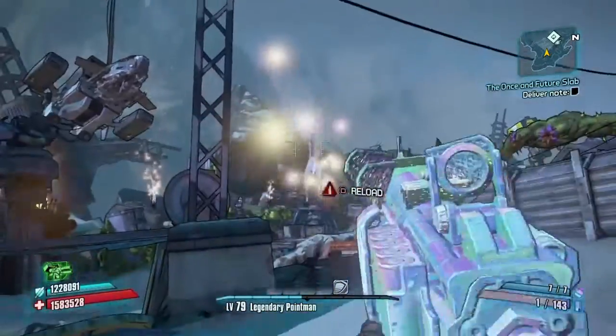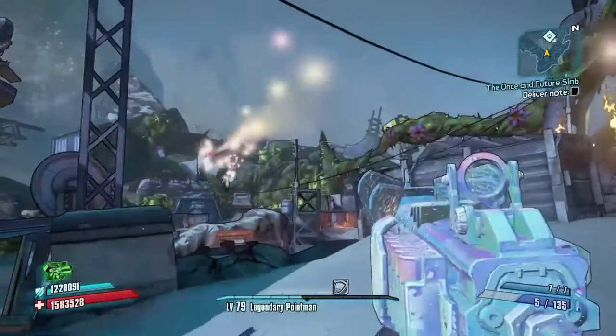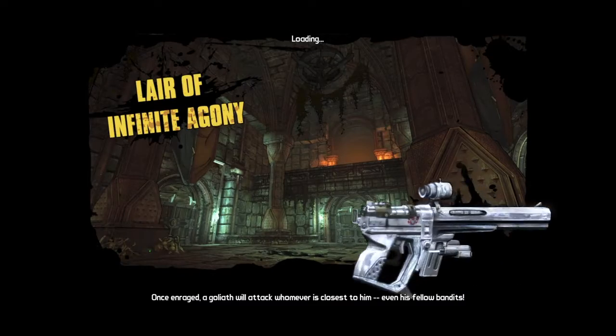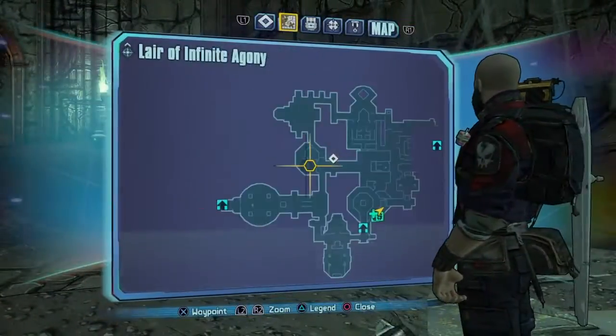So what you're going to want to do, once you've completed the Tiny Tina's Attack on Dragon Keep DLC, you're going to want to go to the Lair of Infinite Agony. I've sped this up a bit, so you're going to follow the route that I'm taking.